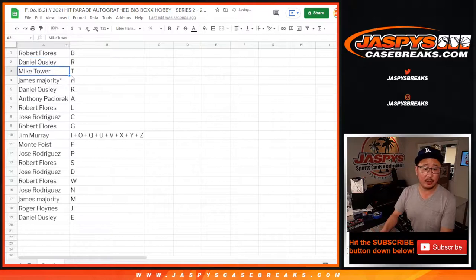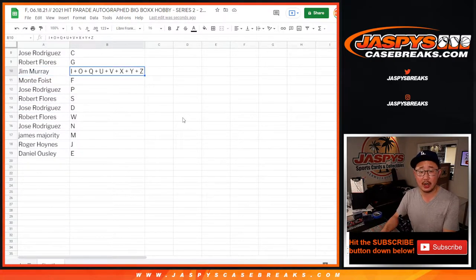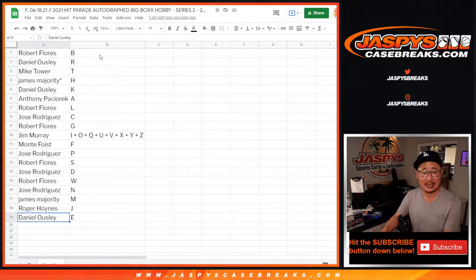Robert with B, Daniel with R, Mike with T, James with H, Daniel with K, Anthony with A, Robert with L, Jose with C, Robert with G, Jim with the combo letters. Monty with F, Jose with P, Robert with S, Jose with D, Robert with W, Jose with N, James with M, Roger with J, and Daniel with E.